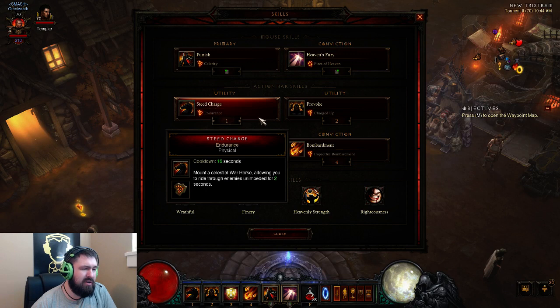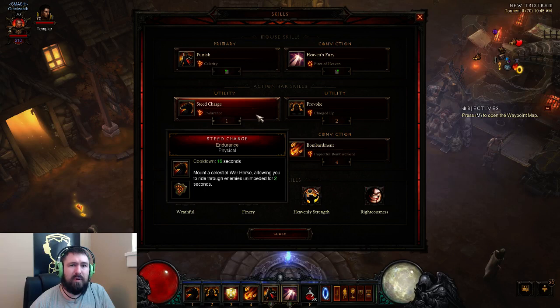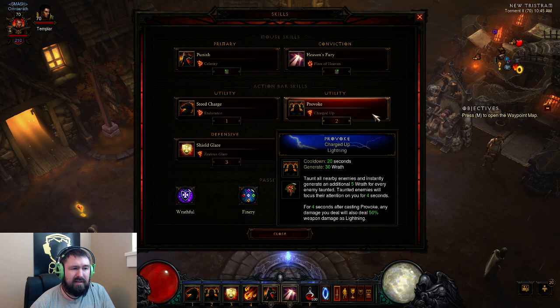Steed Charge is a pretty popular skill just for extra mobility, getting in and out of a fight. Certainly you can replace this with another skill to your taste — I happen to like Steed Charge for the mobility, so I keep it there. Provoke is crucial for restoring Wrath. I've also got the Charged Up Rune on there. The rune is fairly optional — put whatever you want in it. I like Charged Up just for a little extra damage.